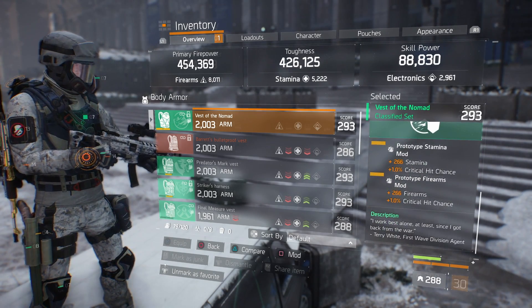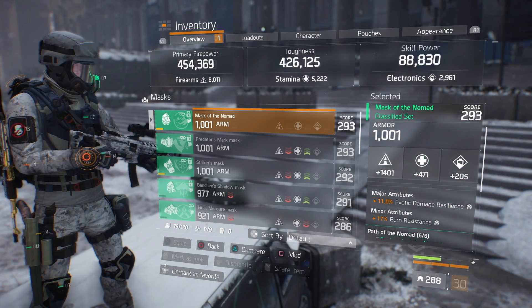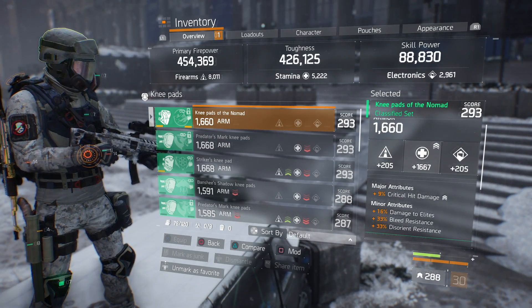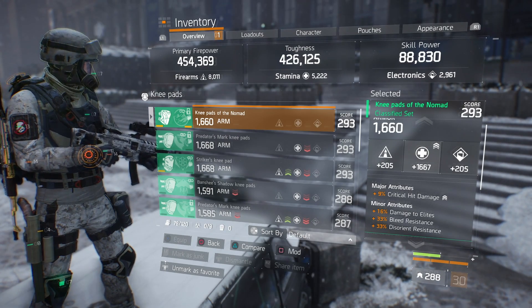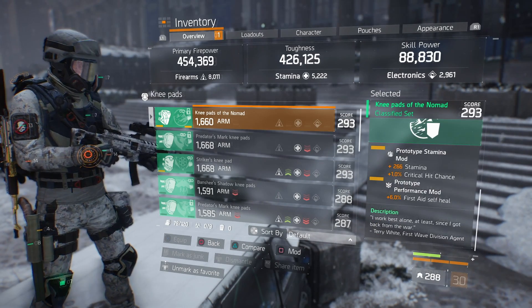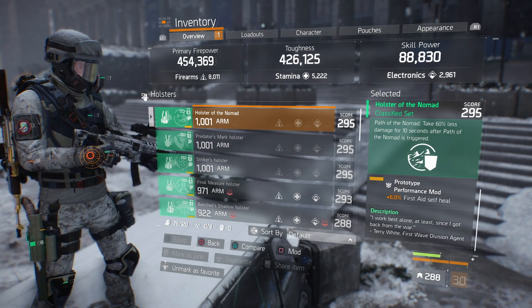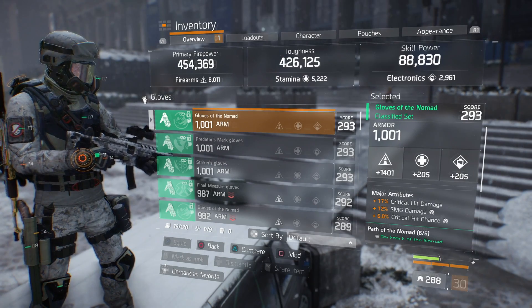For the chest mods: Road Stamina mods with critical hit chance. For the mask, it's Road Firearms with exotic damage resilience and a minor attribute of burn resistance; the mods have stamina mods with critical hit chance. For the knee pads, Road Stamina — major attribute is critical hit damage, minor attributes are damage to elites, bleed resistance, and disorient resistance. Ideally I'd want shock, bleed, and burn resistance. For the mods I have stamina mods with critical hit chance and a performance mod with 6% First Aid self-heal. For the holster, major attribute is critical hit chance, mods are a performance mod with 6% First Aid self-heal.